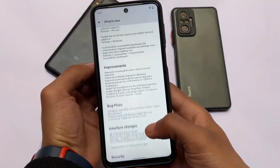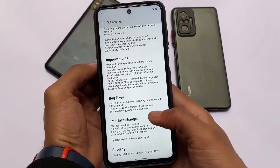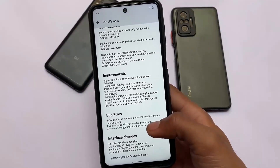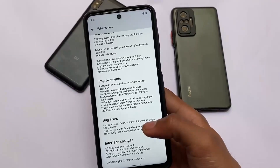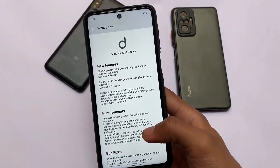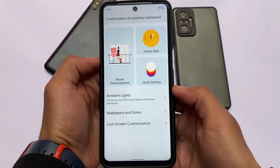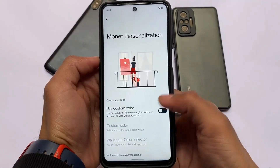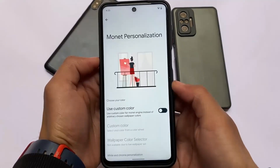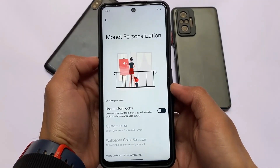We have the first ROM, which of course was expected, called Descendant OS, which includes a 'what's new' option where you can check out the changelog, improvements, bug fixes, and what is added in this update. I'm using the February update in all these builds. Descendant OS has this customization accessibility dashboard and the new update.